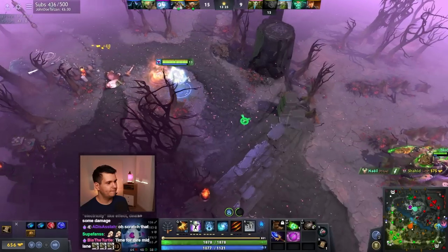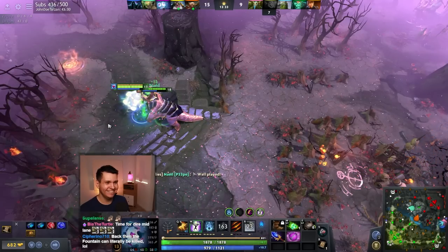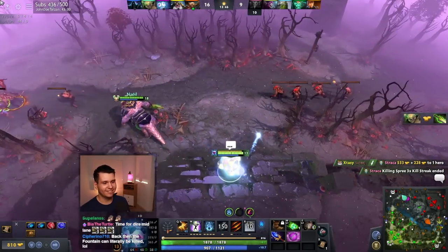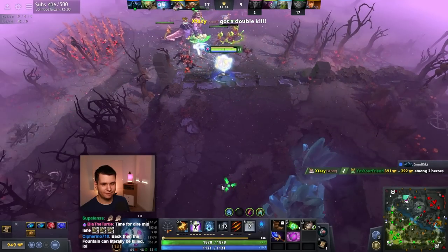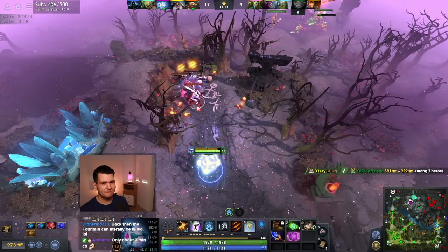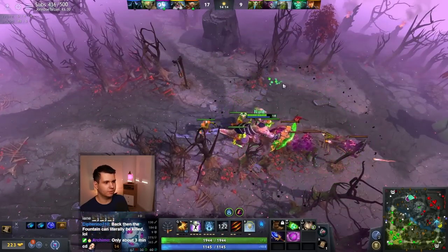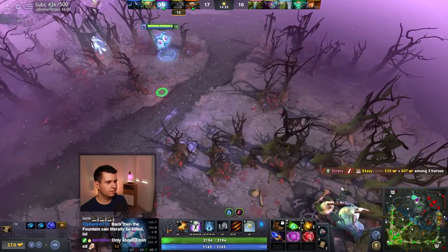Very good, Hand of Midas, thank you! Gotta get that value. And it only has 160 seconds cooldown now. Friends, if you need healing, you just walk up to me — I gotcha, it'll be fine. The Fountain can literally be killed; it used to be killable, it was just very difficult. We're almost level 14, that's gonna be another pretty good chunk of cooldown reduction, and I think that's really all we need — maximize our cooldown reduction to go crazy.